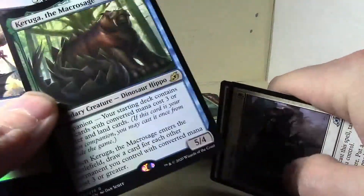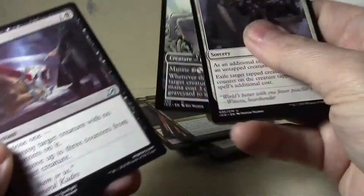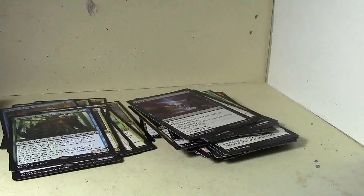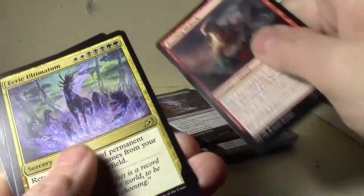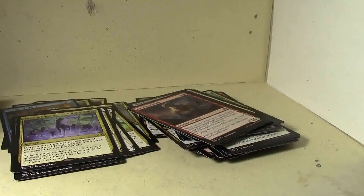Another Necropanther, and a Heartless Act. Oh — Zagras got the Mage and a foil common, Gust of Wind. Heartless Act — yeah, that's another good uncommon, another really good uncommon. Another Ultimatum. Use your rare slots, huh.